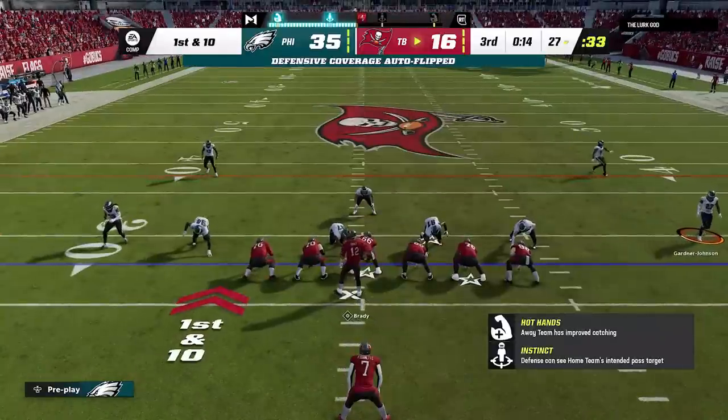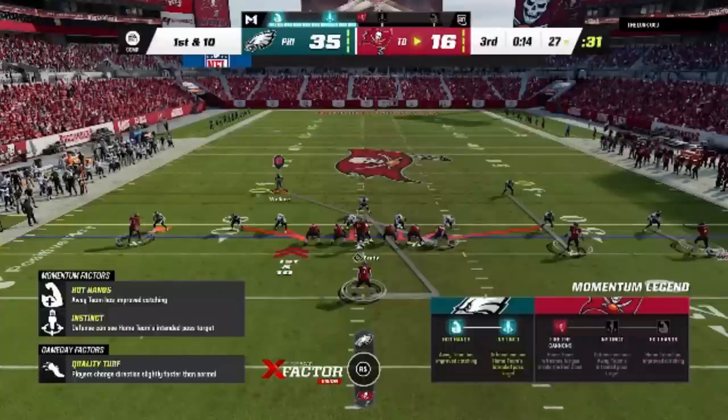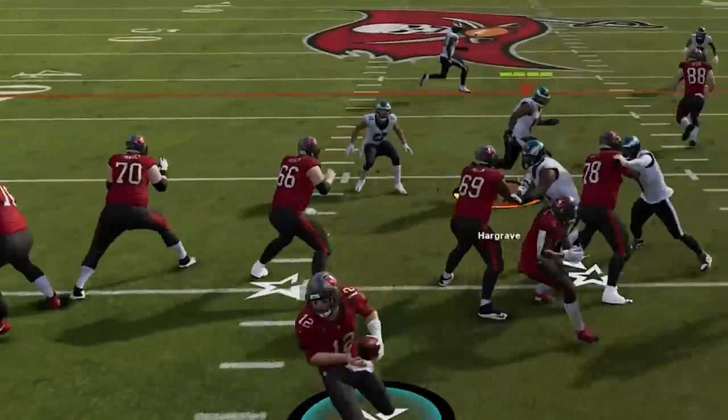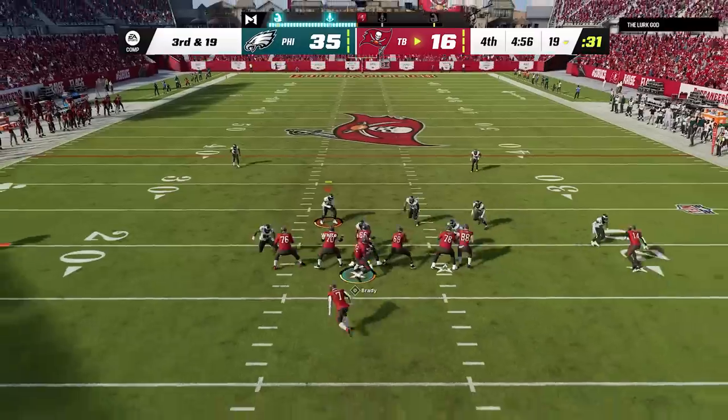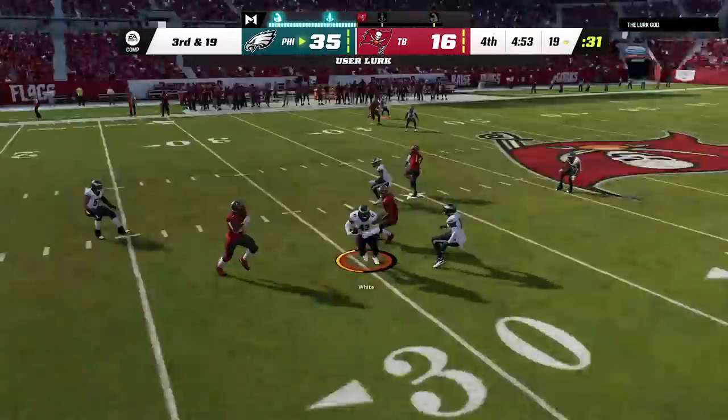Now up 3 scores, I see that he is under center, so I switch to the man zero blitz for the first time all game — not because I rely on it, but as a conscious decision based on what I see from his offense, since he is under center with a slow quarterback, making the chances of the blitz getting home a lot higher. On the next play he is under center again, but I decide to defend the 19 yards and get a user lurk before he rage quits to end the game.